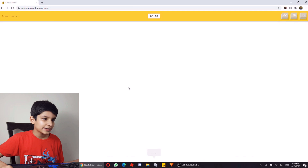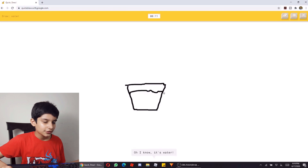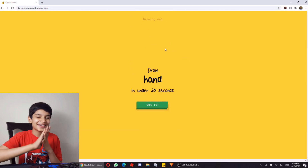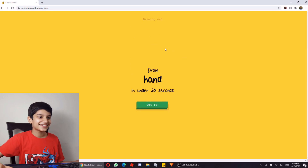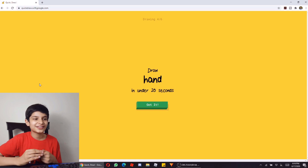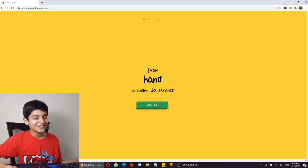Water is very easy — we have to draw a cup with water. Oh, I know it's water! Look how weird it is that it has to guess — it could be juice or another drink, but we drew it and it knew it was water. Wow!